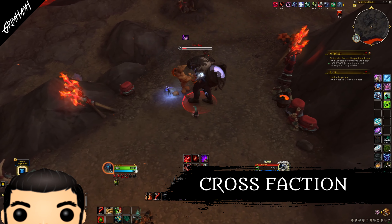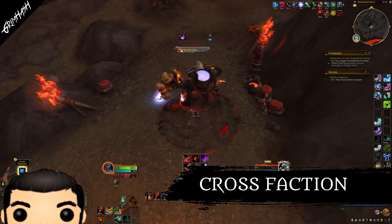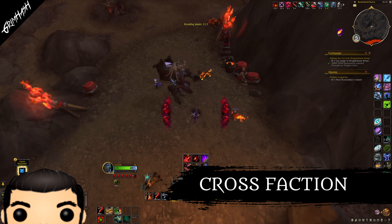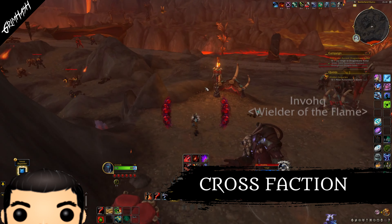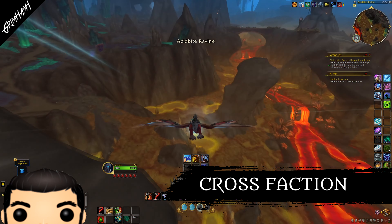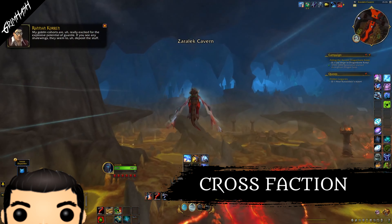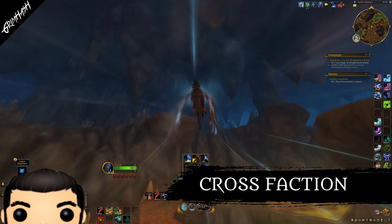Cross faction guilds are finally becoming a thing. I moaned about this so much when we had cross faction parties being a thing, but they never brought guilds in. It seemed to me to be pointless to have cross faction parties doing dungeons and not the ability to have cross faction guilds. Well, now they've finally gone and done it and we can team up with our alliance or horde comrades. Your guild will always represent the faction of the guild leader. They will be able to share guild chat, guild repairs, and so on. Not sure how it's going to work with things like guild mounts — we don't know. This is literally brand new coming to PTR now, so there is a lot for us to find out.